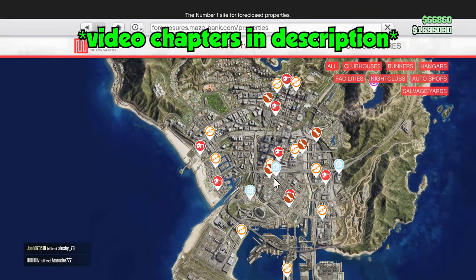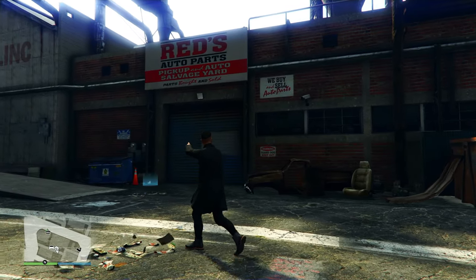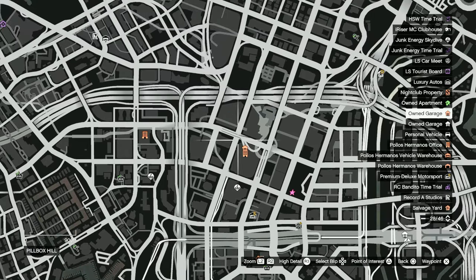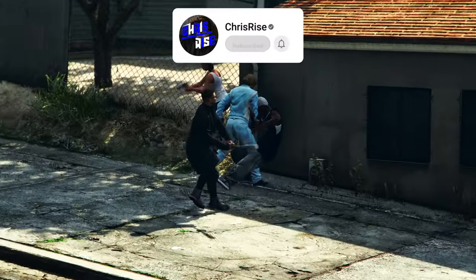Starting off with the location, I'm going to recommend the one in Strawberry for almost 2.6 million dollars. That's the one that I own and I prefer this one because it's right in the middle of Los Santos. It's pretty close to properties like my CEO office, my agency, and it's also right next to the Vanilla Unicorn. More importantly, it's pretty close to where you'll have to go for all the missions we'll be talking about.